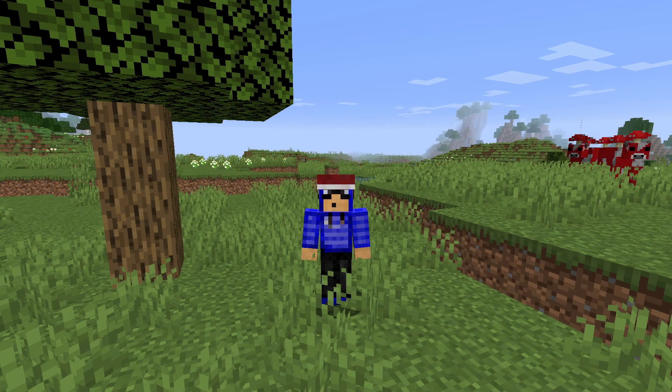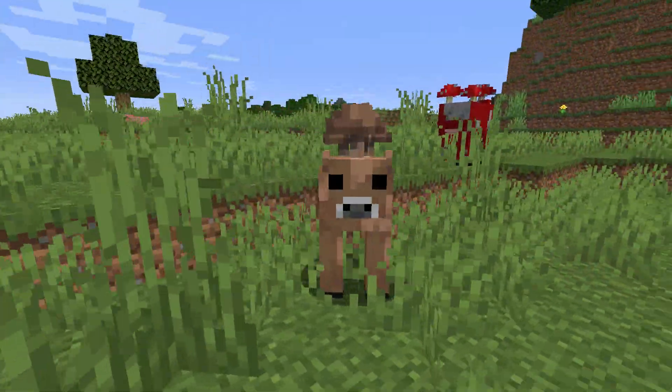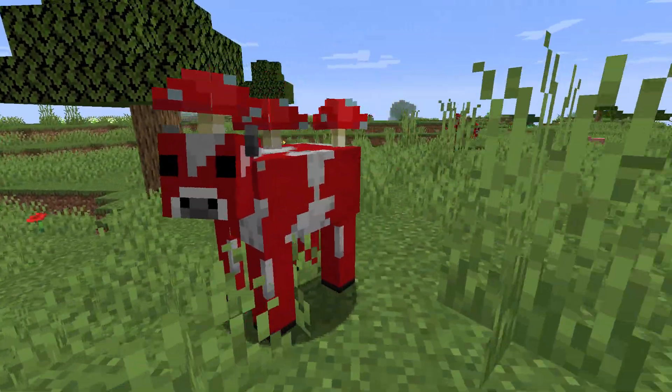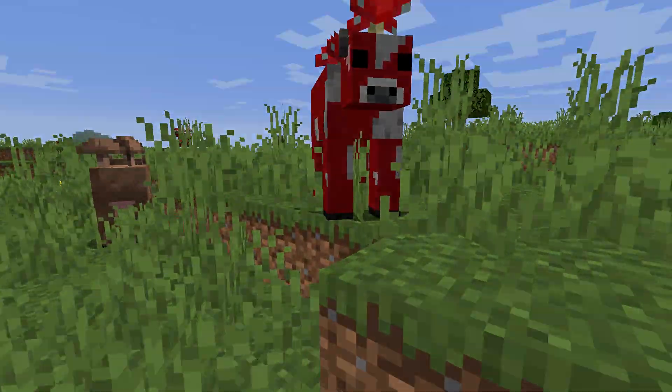Hey everyone, how's it going? In a recent Minecraft snapshot, something was included that actually wasn't in the changelog, so it's pretty much considered a secret. This secret feature is the brown cow, or the brown mooshroom. It's pretty much like a normal mooshroom except it's harder to get and it has a pretty unique feature. Let's check it out.